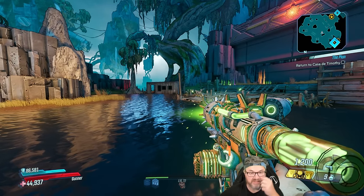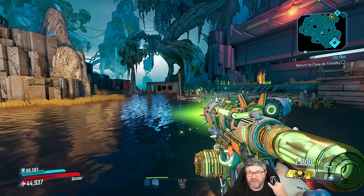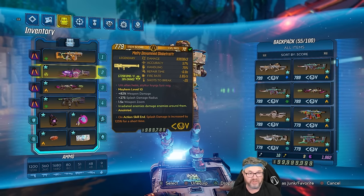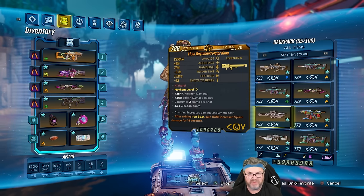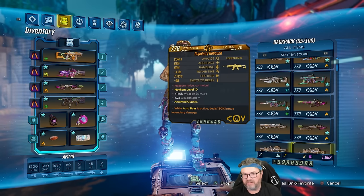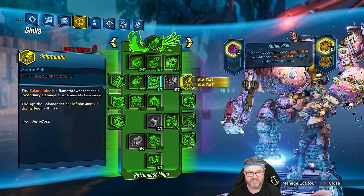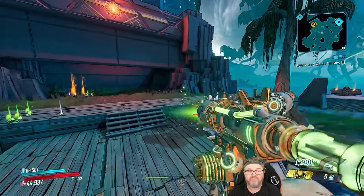I hope you guys enjoyed this playthrough — this was a lot more fun than I expected. Especially at the end, doing Hemivorous and Hag was pretty challenging. Between the Tizzy, the Gargoyle, the Rebound, and the Major Kong, there were some real gems. My favorite on this playthrough was obviously the Tizzy; I was blown away with how fun the Globetrotter could be, the No Pew Pew was amazing, the Gargoyle was great, the Major Kong in the Slaughter Shaft, the Rebound was great, Linoge is obviously amazing, and the Sawbar was excellent versus stationary targets. Here's the final build — green tree, purple tree, blueberry tree, and pumpkin spice.